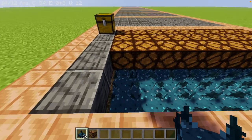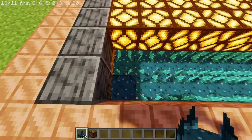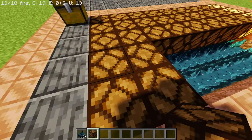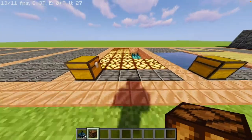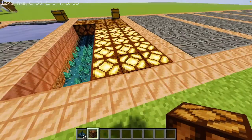Basically you need to place down your skulk sensors, and then place redstone lamps on top of them, just like that. And then they will automatically light up when they hear your footsteps. So it'll be like it's lighting up as you're walking on them — it's pretty sick.